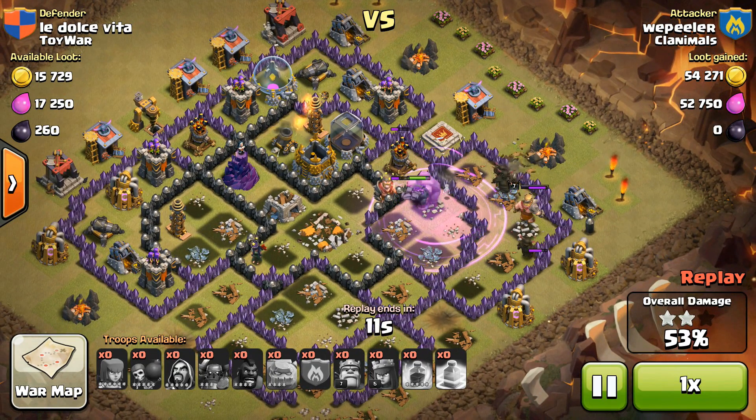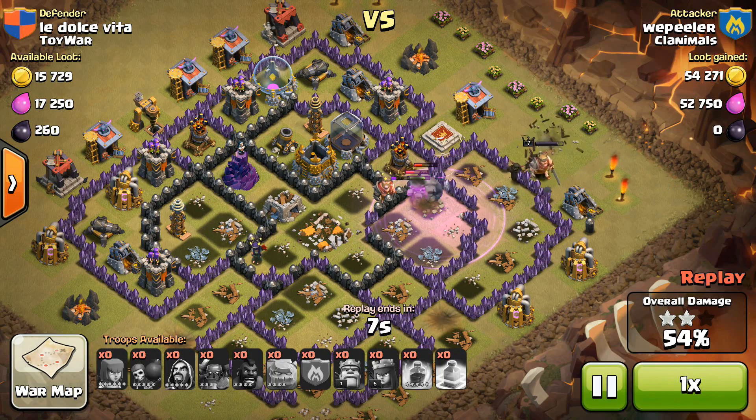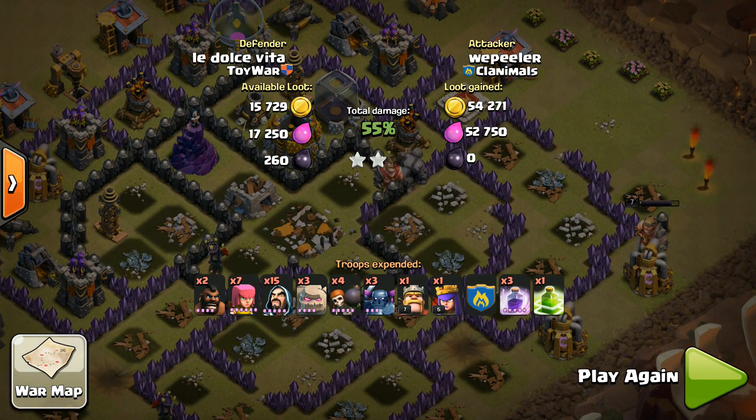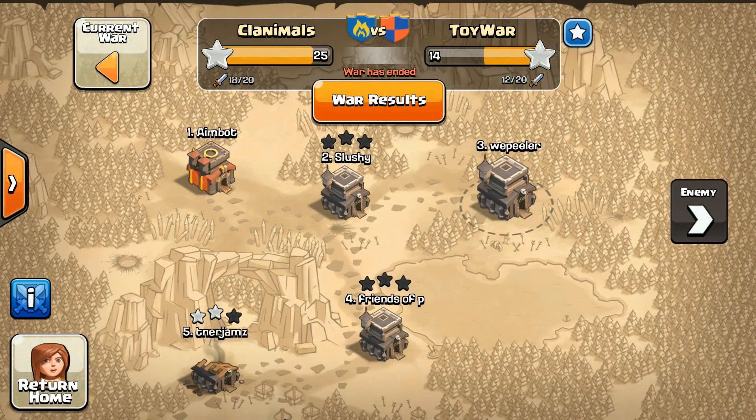Pretty standard GoWiPe for Town Hall 9. The strategy for the Town Hall 9 GoWiPe is three rage spells, one jump — get yourselves into the center, get the one star on the town hall, and then clean up the area for about 50% for the second star. We did end up using two hogs to clean out the Clan Castle, three Golems, three PEKKAs, and everything else just worked out well — a couple wizards, 15 or so. I see a lot of people using less wizards than that, but that actually worked out really good.